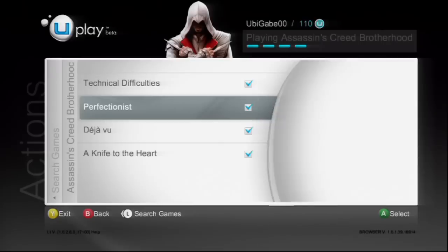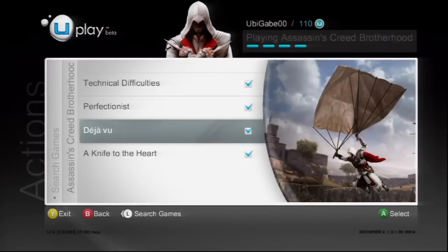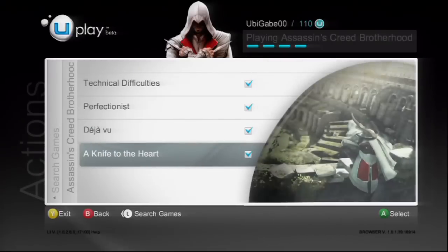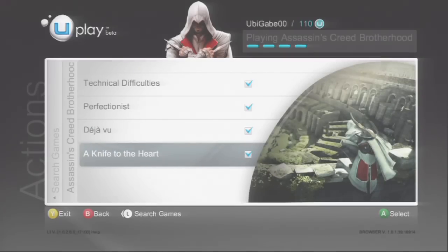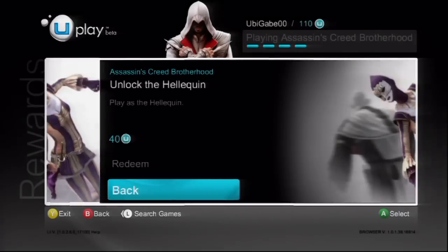This will be important because there are more rewards in ACB than you can afford, so you'll either have to choose carefully or find another Uplay-enabled game to earn points from. Let's unlock the Heliquin — a unique multiplayer character who can use her two daggers to make sure her audience grins from ear to ear. I love that description.